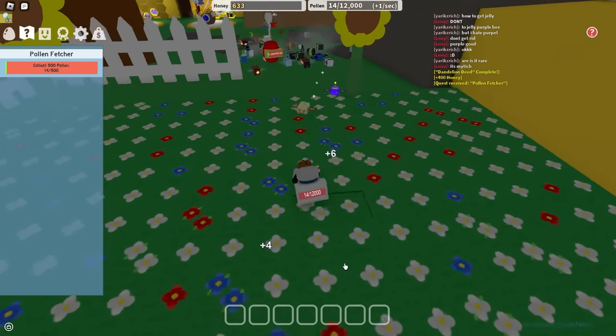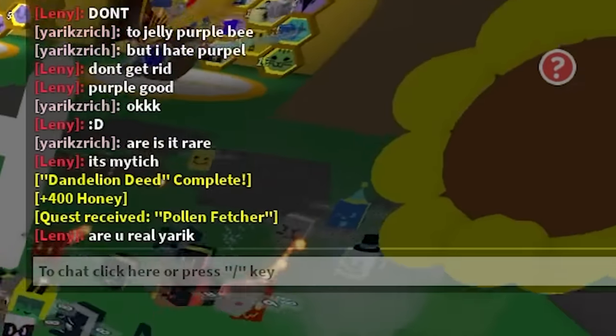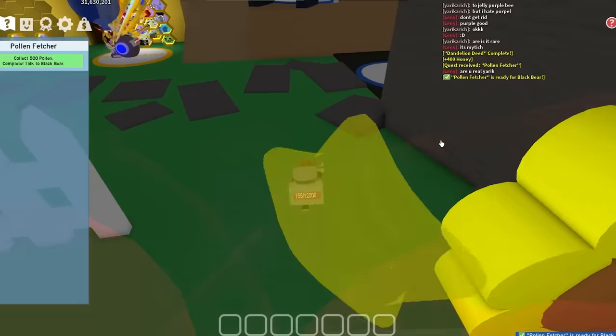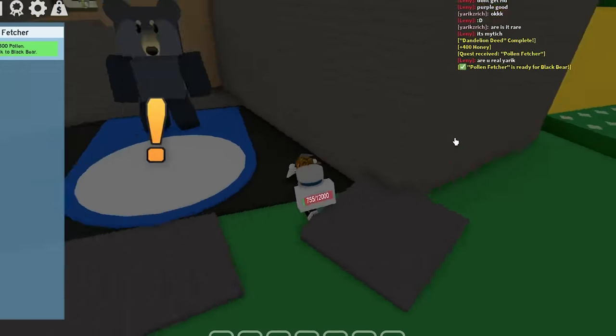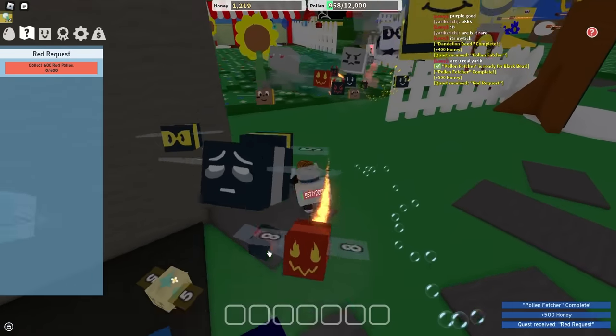I just realized gifted tadpole gives you baby love, because baby love is like the best token in the game. Quest is complete — bubbles are also hella OP. I just got like 500 pollen from that one bubble. Nice job — here's the reward. Thank you, Black Bear. 600 red pollen. Easy.